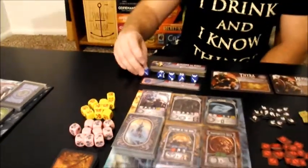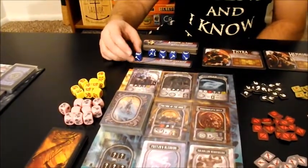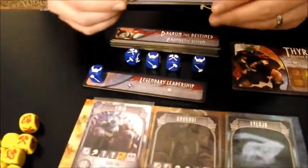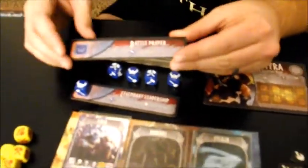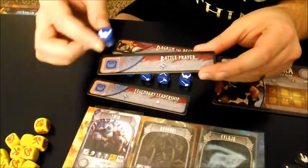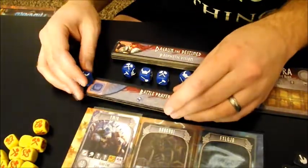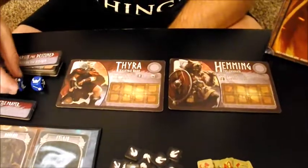Then you've got these leader dice up here. You only get one — you can't have more than one. They go along with these new ability boards. Each character has a corresponding ability board, and it has a new ability on it that's only unlocked when you roll the helmet in combat. So for Asmunder the Pious here, if you were to roll the helmet in combat, you would gain one favor token. Pretty powerful. Other than that, they act just like regular dice.